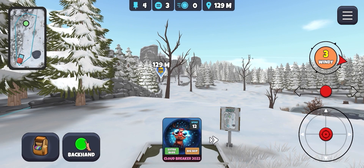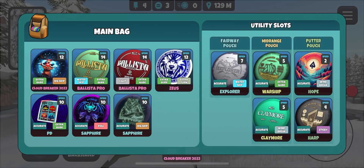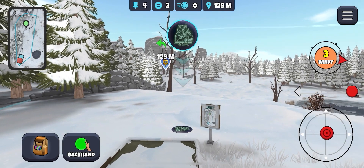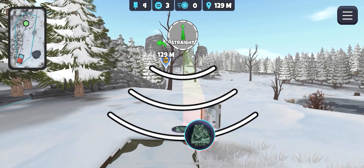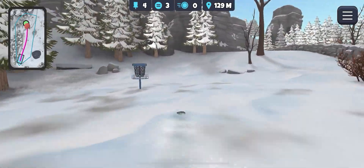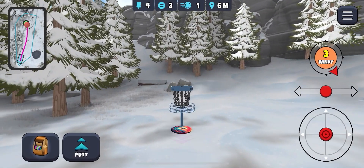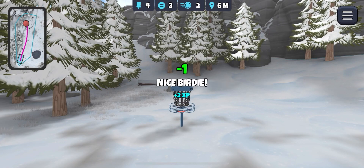Next hole — tough wind here. Slide to the right. Take the Sapphire Accurate big skip, I think. Put the middle chevron near this tree, about half a disc's worth of hyzer. It should come back, jump over the wall, and leave this nice and close to the basket. We can get birdie — so we're back on the birdie train, which is good.